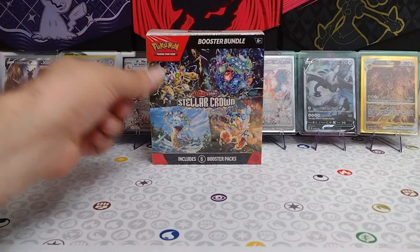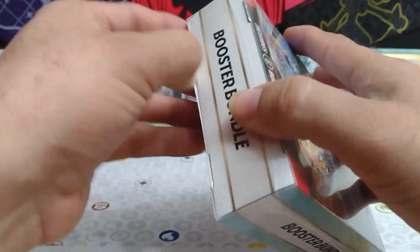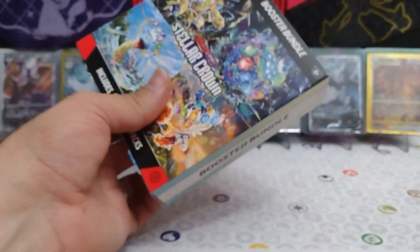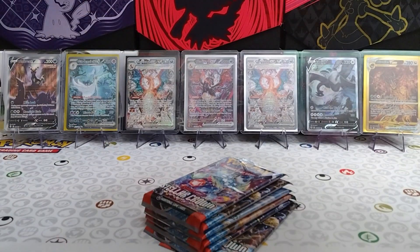Hey guys, welcome back to the channel. Today we have a Stellar Crown Booster Bundle to get through. We have six packs inside of this to get into and hopefully we can pull some nice stuff like the Terapogos Special Illustration Rare, some of the Squirtle Illustration Rare. Those would be nice to see today. Now let's get our packs out there.